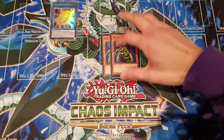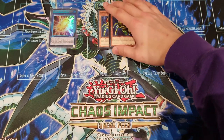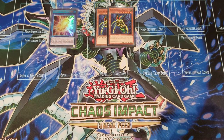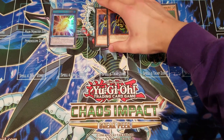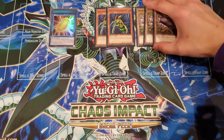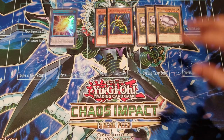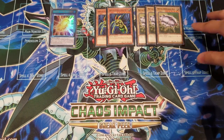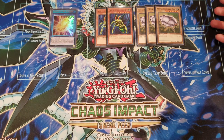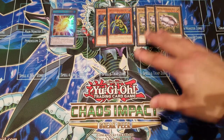For the boss monsters, we're playing two Perfectly Ultimate Great Moths — extremely powerful beaters you can special summon ignoring summoning conditions with the Cocoon — and also three Metal Armor Bugs. Some of you might think having this many high-level monsters is going to be very bricky, but after extensive playtesting it's actually really consistent. You prefer to special summon Perfectly Ultimate Great Moth from your deck, and special summon Metal Armor Bug from your hand — drawing into either is always great.